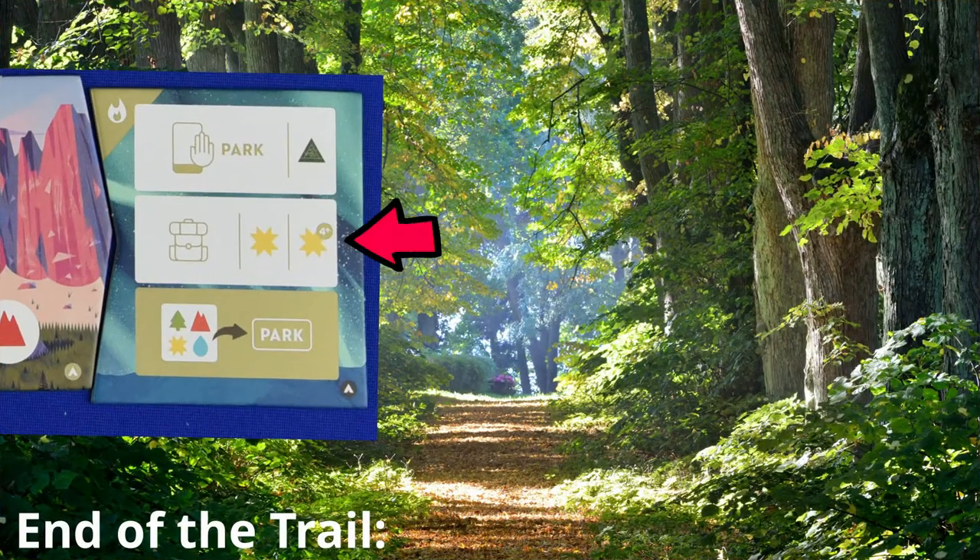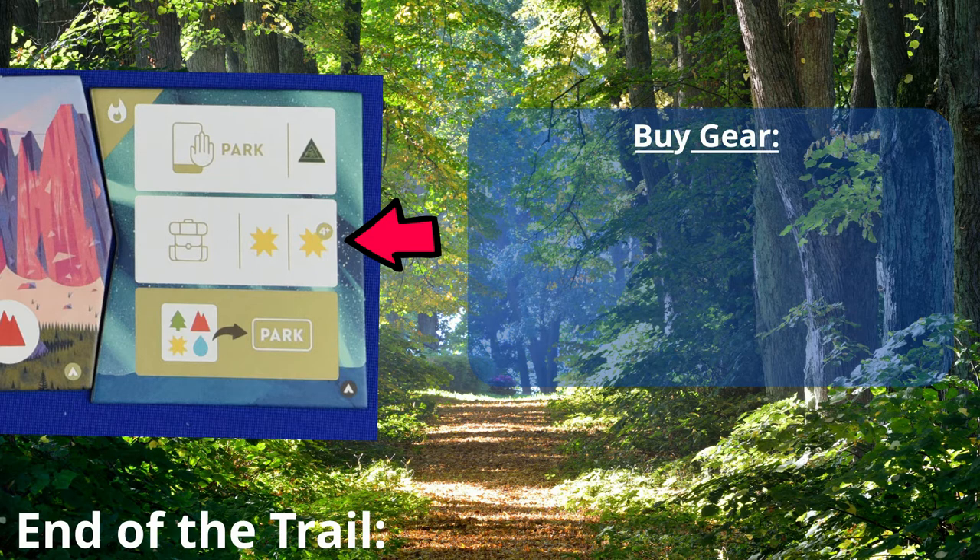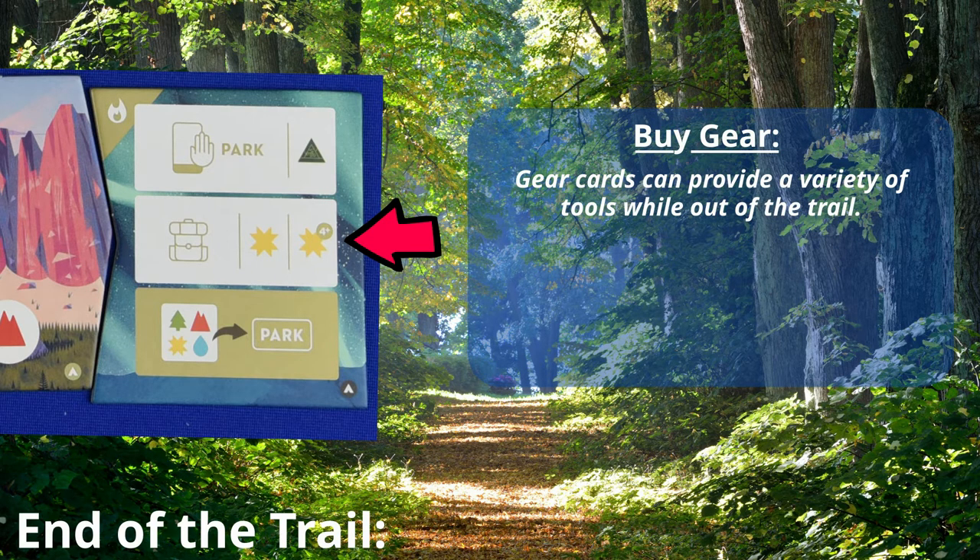The third option at the end of the trail is to buy gear. Gear cards can provide different abilities that will be useful during the game, such as providing discounts on visiting parks, filling canteens, or earning extra tokens.